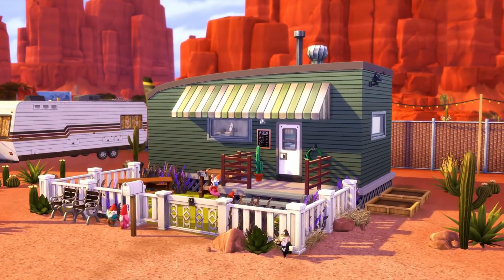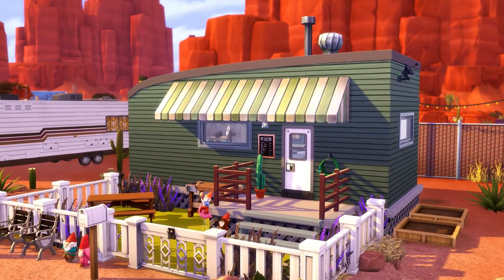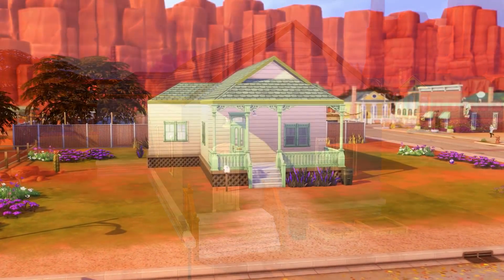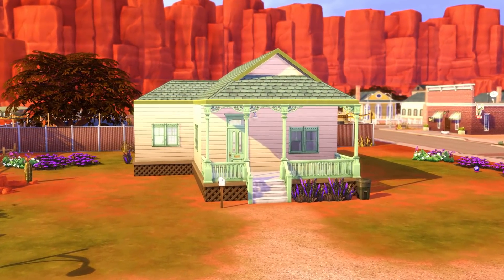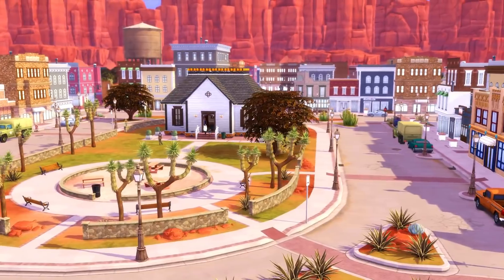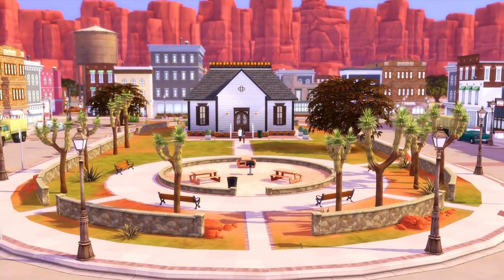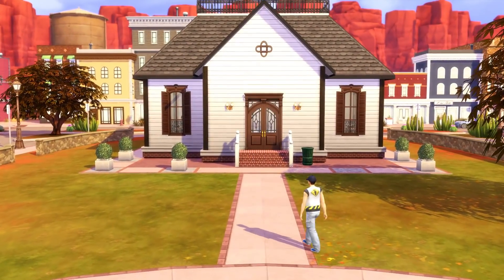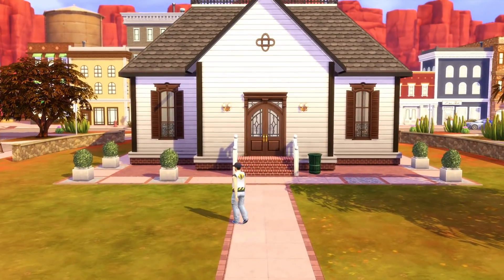Unfortunately, you cannot interact with any of the campers — the white ones or the tin ones. You can't go in them, but there is one where you can sit on the furniture, and that little green tiny house you can actually live in or bulldoze. We have a bunch of different lots here: one home that is 30 by 20, the StrangerVille Information Center (the library) on a 20 by 20, the Carpen Higness at 30 by 20, the 8 Bells Bar at 20 by 20, Slip 42 — which is where that tiny trailer park house is — at 20 by 15, and the Cahill at 50 by 40.